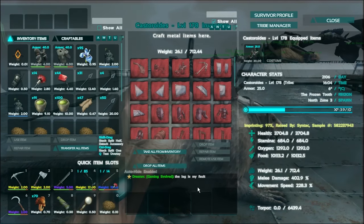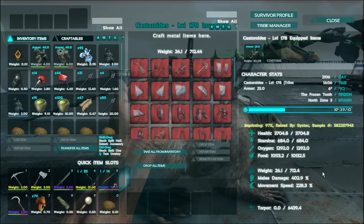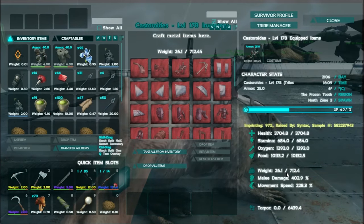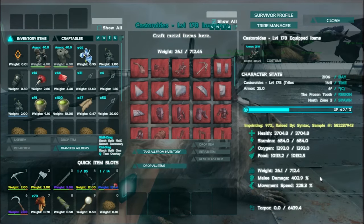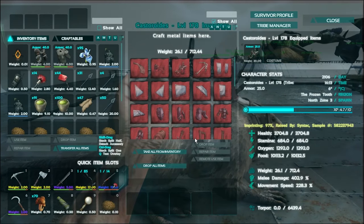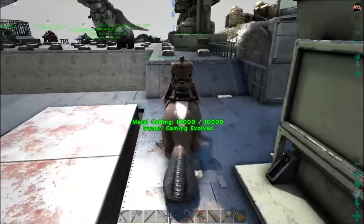Alright guys, we're back with the actual stats on this beaver. The lag is my fault — sorry about that. So the 450 went up to 712, which is pretty good — that's a 250 increase. Melee went up by about 150, and movement speed went up by around 60. That's pretty decent. Let's hop on — oh that's much faster!